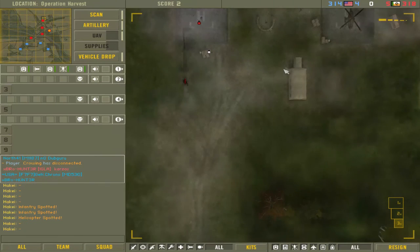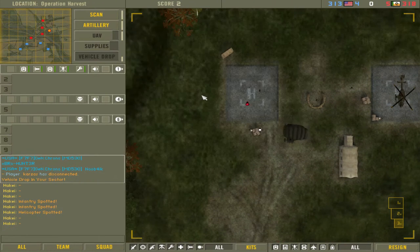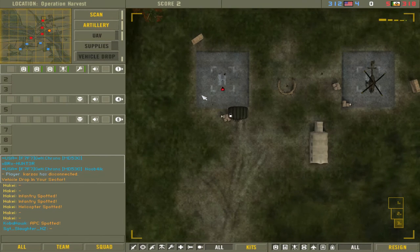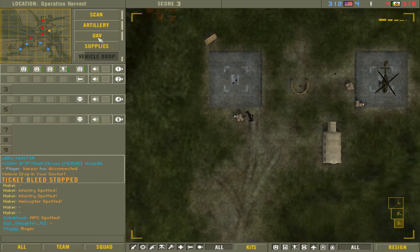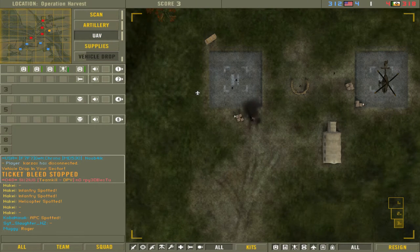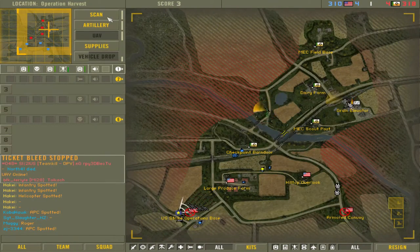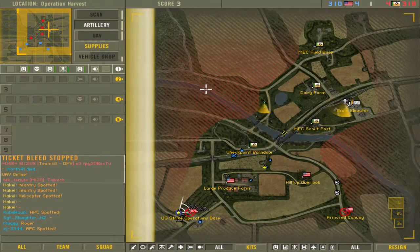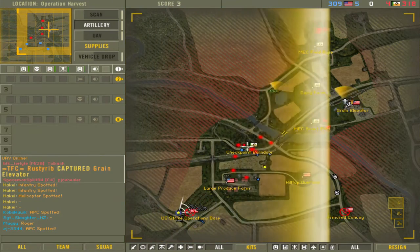There's their commander — see how he's sitting here. Since we don't need this vehicle right now, I'm going to try and vehicle-drop him and hopefully kill him. It didn't land on him but it flipped, which means it should blow up and kill him. Someone else shot at it so they got the team kill — that's what you want. That's how you win games. We've got the bleed on right now which is useful.